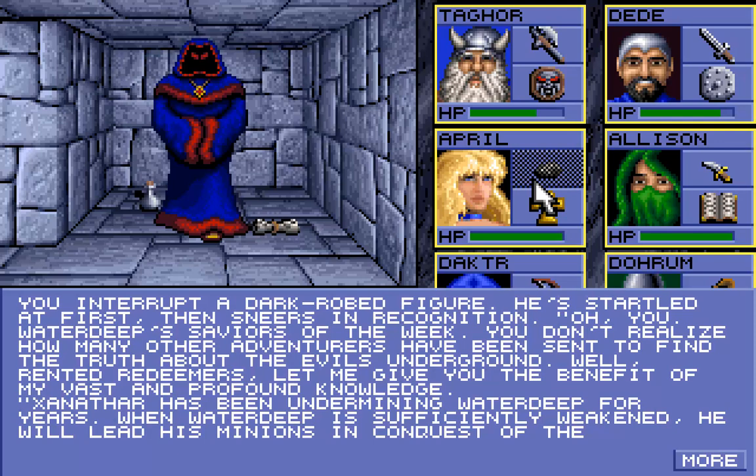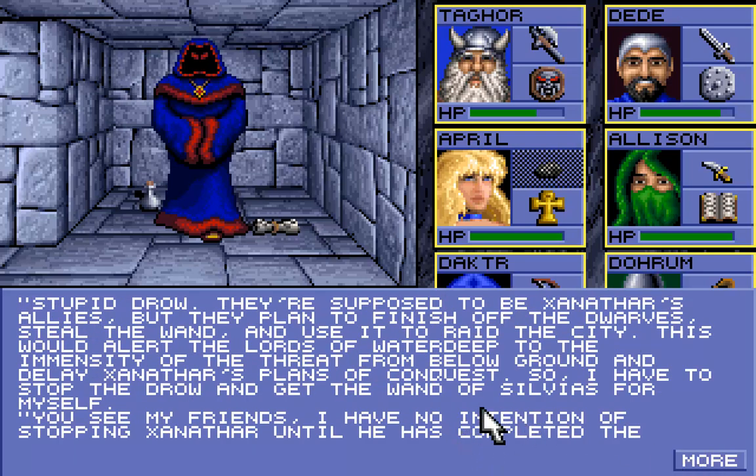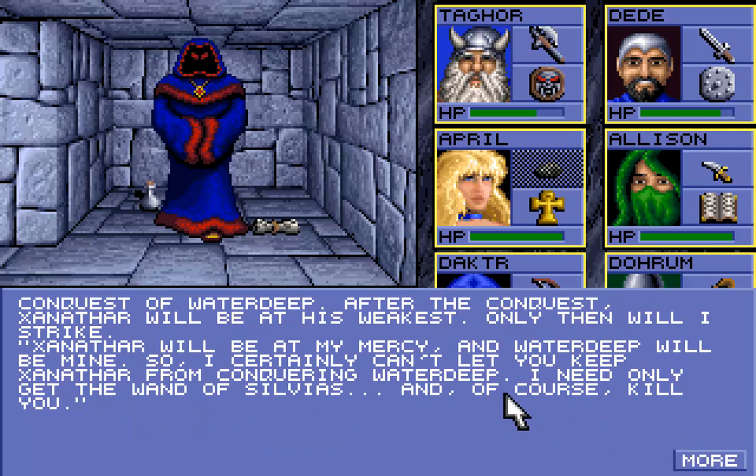You interrupt a dark-robed figure. He's startled at first, then sneers in recognition: 'Oh, you Water Deep saviors of the weak...' He says the way to stop Xanathar is to kill him, and that would be virtually impossible without the Wand of Sylvias. As he understands it, the dwarves have the magical artifact, so Xanathar will be at his mercy.